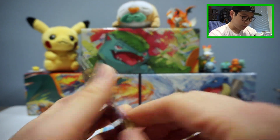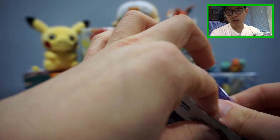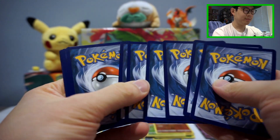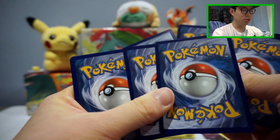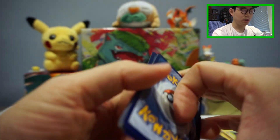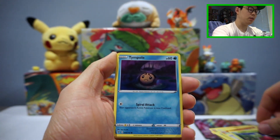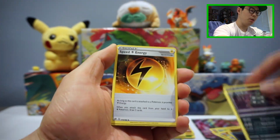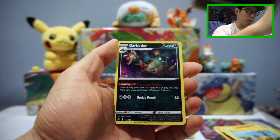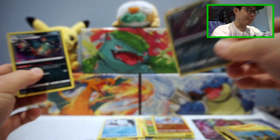Very happy about that — another card we don't have yet in our collection. Last pack — Rillaboom, my boy — I'm hoping we get a little something. Burber, Applin, Timple, Trubbish. Oh, Speed Energy — that's a good one. Metapod, Heliolisk Reverse Holo, Trubbish — hey, that's kind of cool, Trubbish evolving into Garbodor, nice little family portrait. That's it for today's opening.